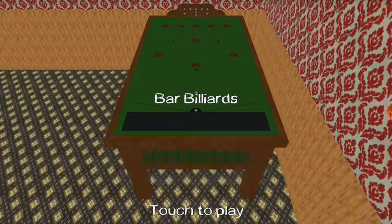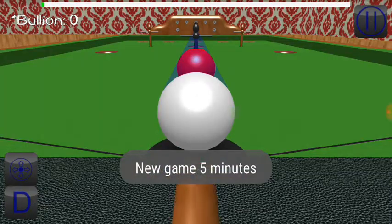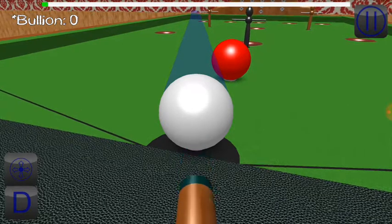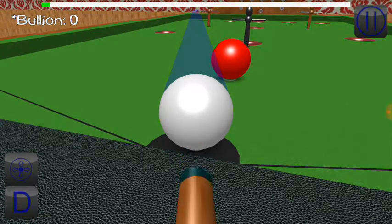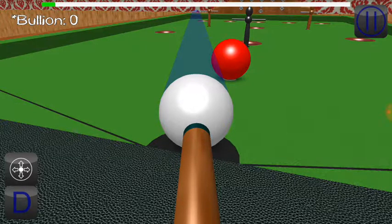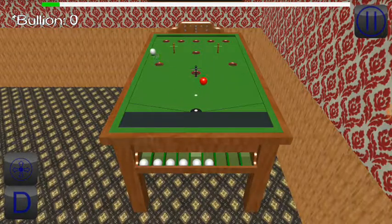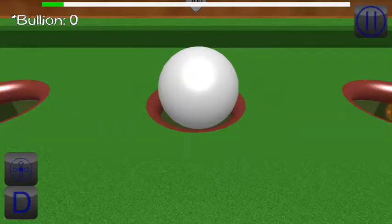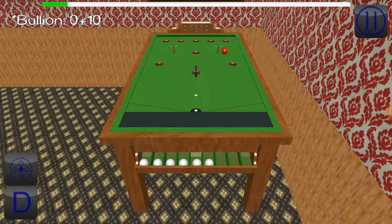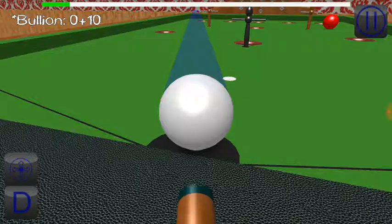I think it's usually a 10-minute game but we'll do a 5-minute game. So here we go — the idea is to sink the balls into the pockets. Let's try this one. 10 points! Each hole is given a designated score.